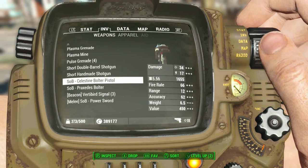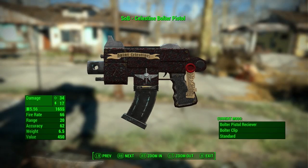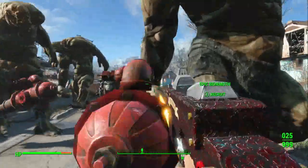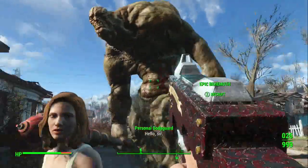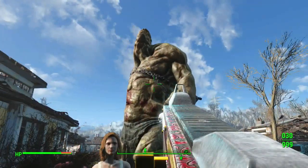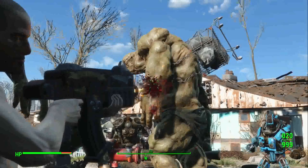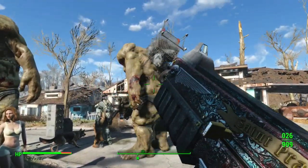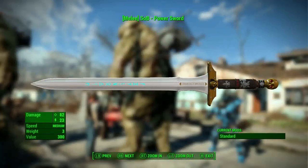We've got a Celestian bolter pistol, a bolter, and a power sword. Let's see what these look like. That's a cool little bolter - let's see how their guns stack up. Warhammer guns look cool in this game. This bolter here is pretty nice. It has its own reload animations - you do see it in the animation. Then we got a nice little power sword, damage 83.